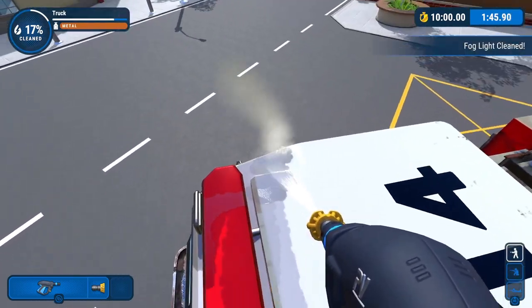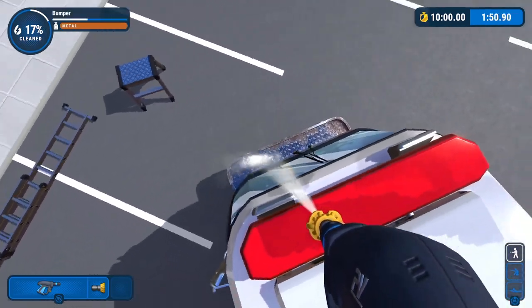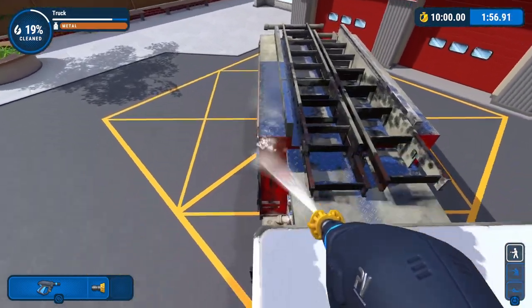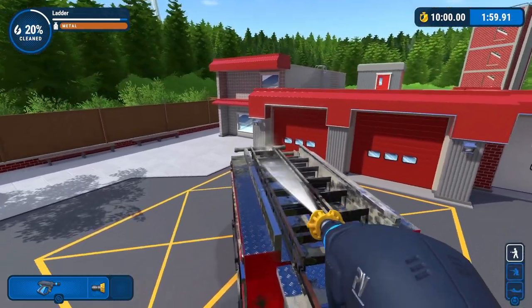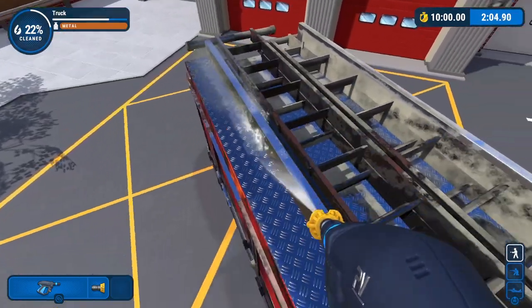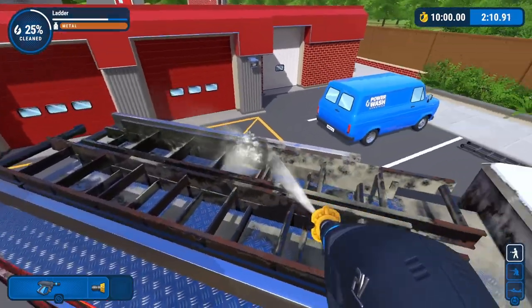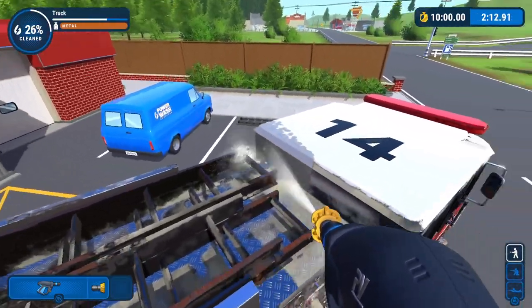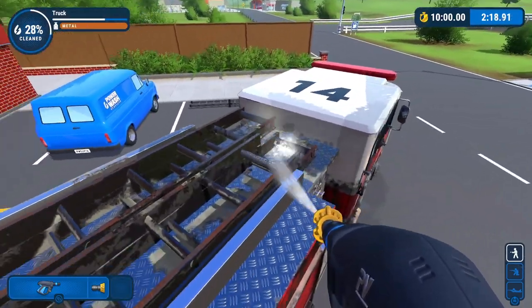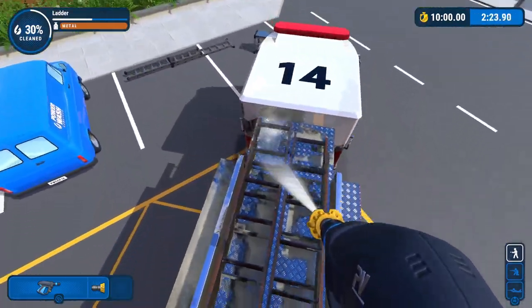I'm going to clean the entire top light and the two fog lights up front. I'm also going to hit the top of the front bumper with some of the surface dirt. A lot of this would have had to have been cleaned if I had started on the bottom and worked my way up. I didn't spend a lot of time cleaning the surface dirt underneath these ladders, but I definitely wanted to make sure I didn't have to come back up and try getting the surface dirt off later.